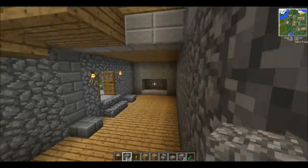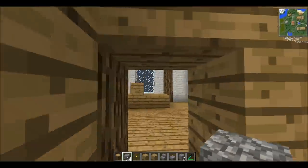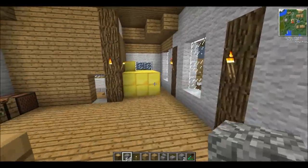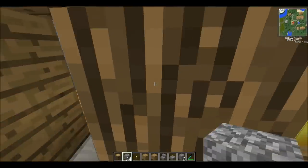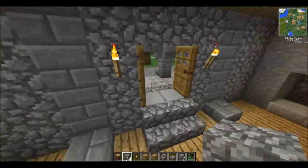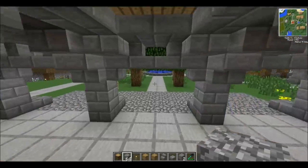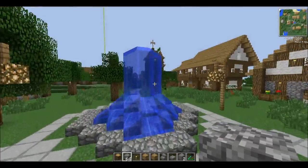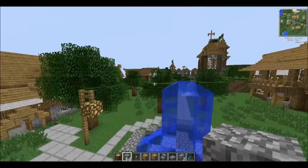Here's just some chess, bed, fireplace, some stage — if you want to say, microphone. Bunch of gold blocks; I don't even know what those are doing there, but I put them there. The town fountain doesn't really do anything, but I think it looks pretty nice.